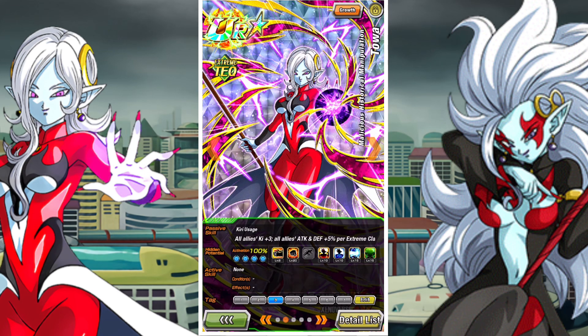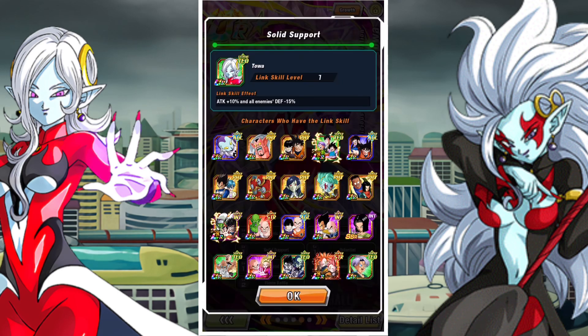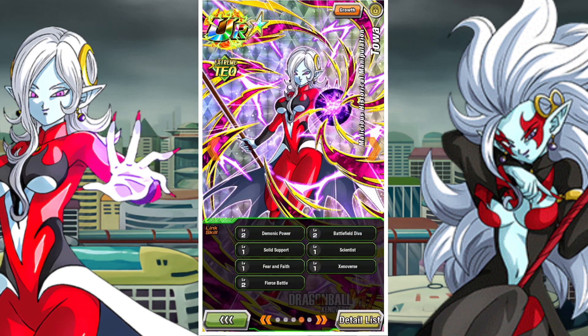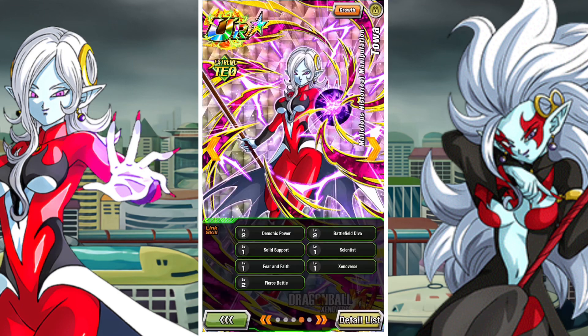She has attack and defense of 100% when all allies attacking in the same turn are extreme class. She has Demonic Power, Battlefield Diva, Solid Support, Scientist, Fear and Faith, Xenoverse, and Fierce Battle as her link set. She's on the Peppy Gals, Time Travelers, Siblings, Bonds, Battle of Wits, and Crossover teams.